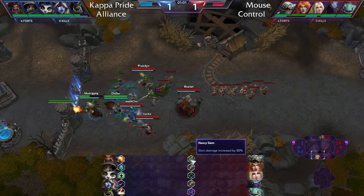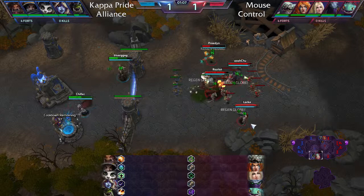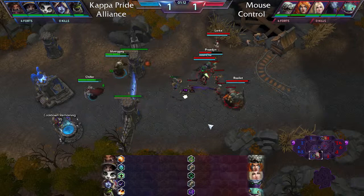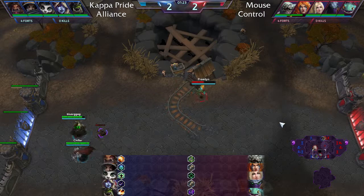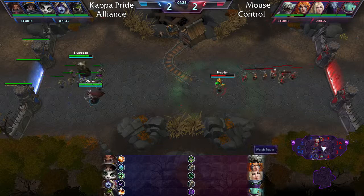At the first talent tier, Zeratul and Sonya both go tanky. Stitches goes for Slam. There's an early engage under the turret, dealing hard damage to Right Wing, but her passive healing keeps her fine. Four people are in the bottom lane to counter the Sylvanas push, though Sylvanas has cleave to help clear.